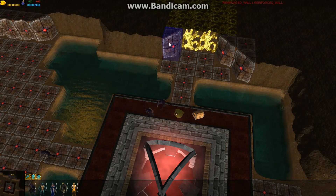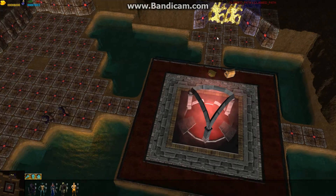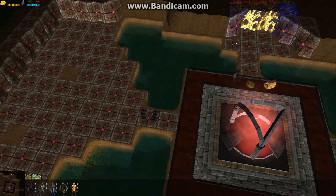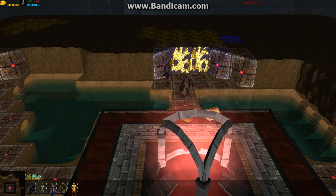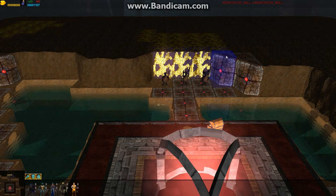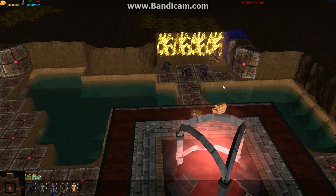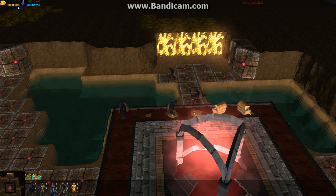The red area is the treasury area. I forgot to claim here, but it's okay. They will find the closest treasury and bring the gold there. Now you can see my gold is increasing.